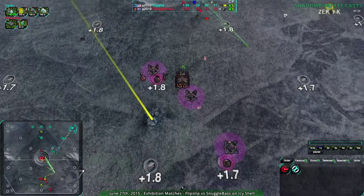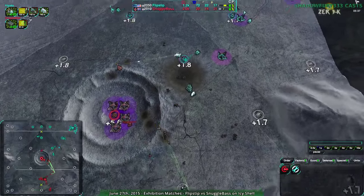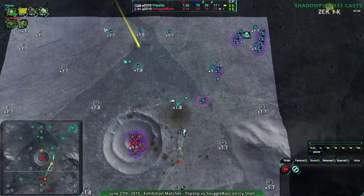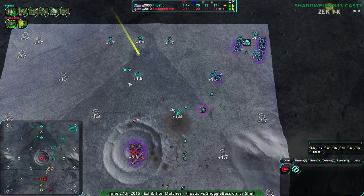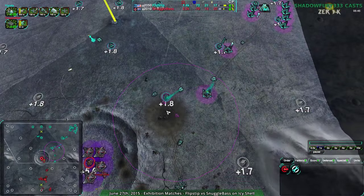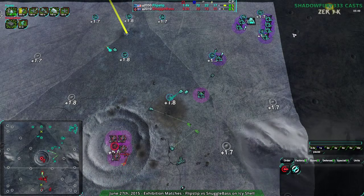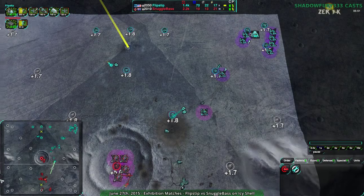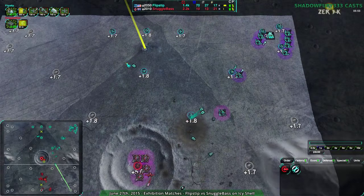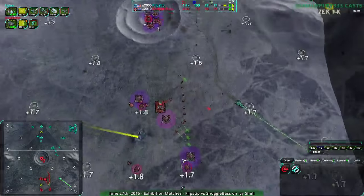Snuggle Base is not going for economy much anymore — they are really powering on Glaives. They just want to win with this. Flipstep, on the other hand, has been powering economy this entire time. They've been building up to the north and not quite pushing over here yet — it looks like they're still being rather slow about it. But they have a lot of reclaim, a lot of metal extractors, and a much stronger economy. The only downside right now is a lack of energy — they're actually low on their energy count.